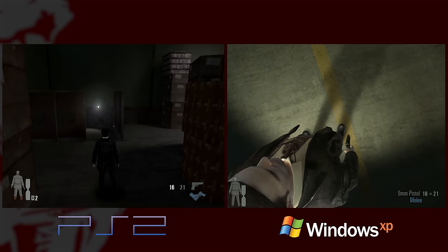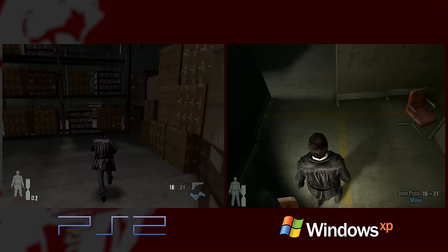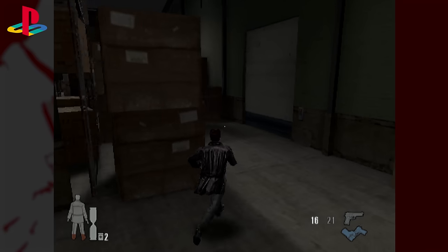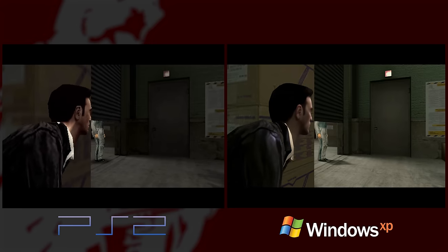That sort of shadow casting was a big thing in Metal Gear Solid 2 as well — dynamic shadows they showed off a lot. One thing to consider is that the environments in this game are generally larger between loading screens.